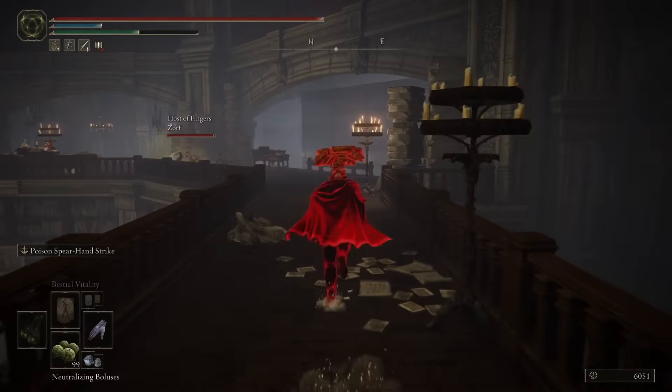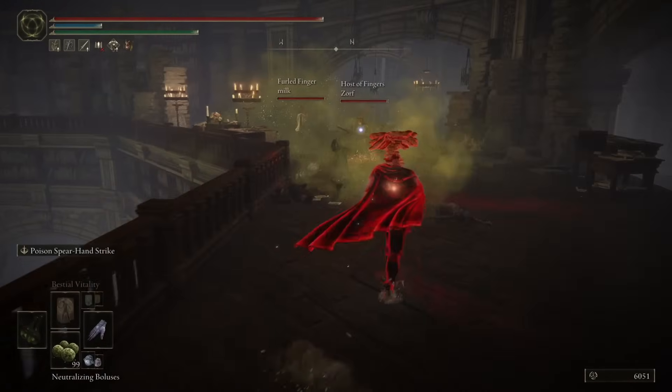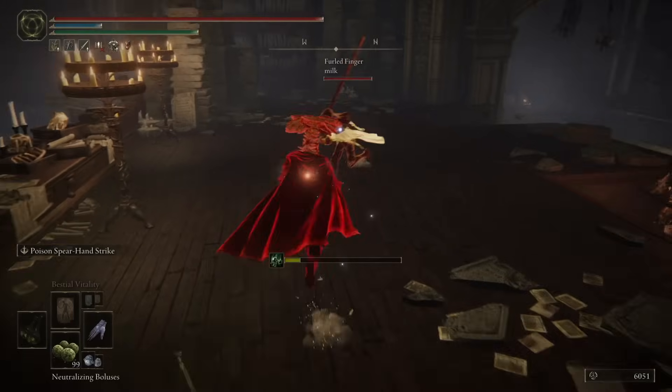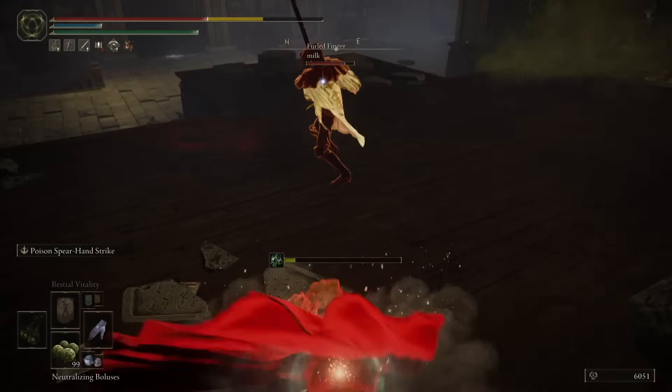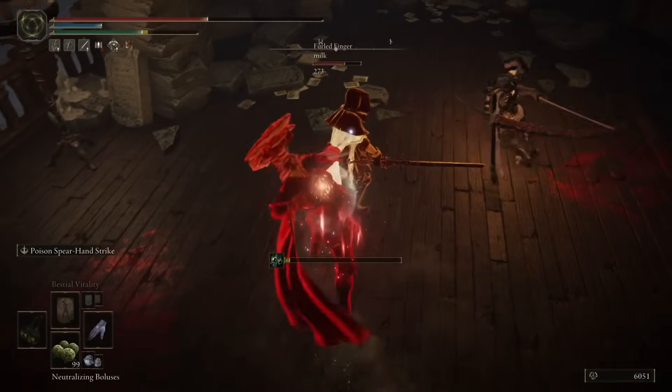As the player learned they needed to respect it, they decided to disconnect after we killed the phantom. They didn't want to have anything to do with my poison build, which was a bummer, but it's their game — they can play how they want. Moving on to the next one.